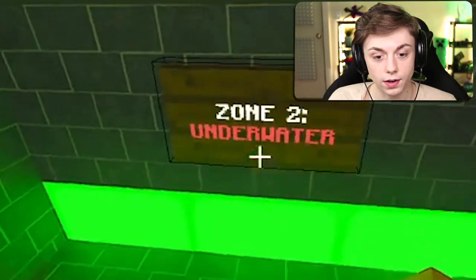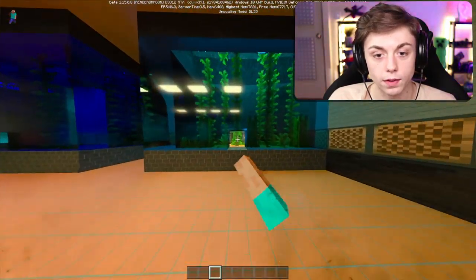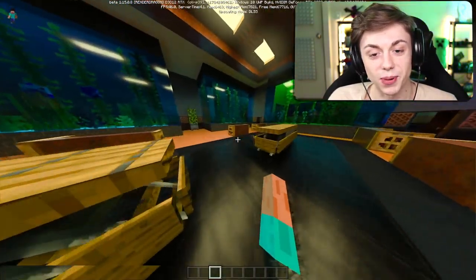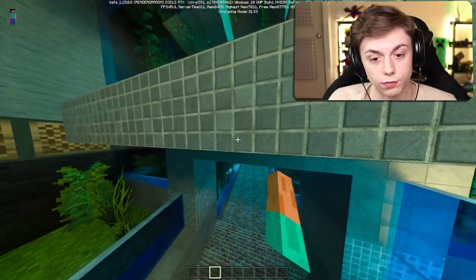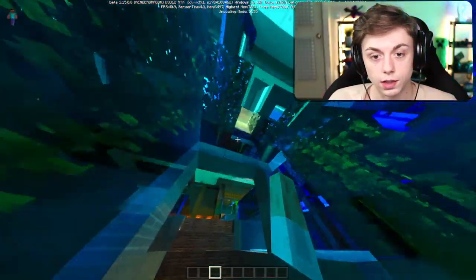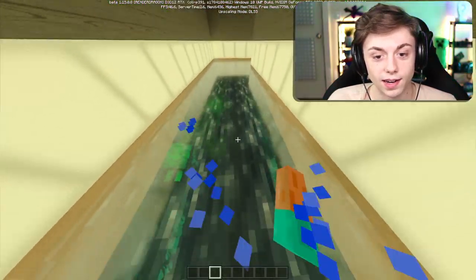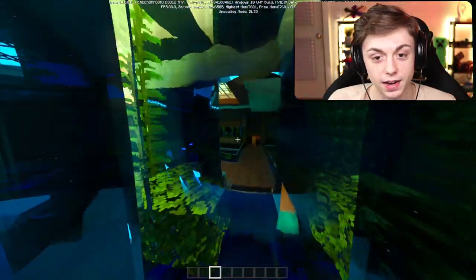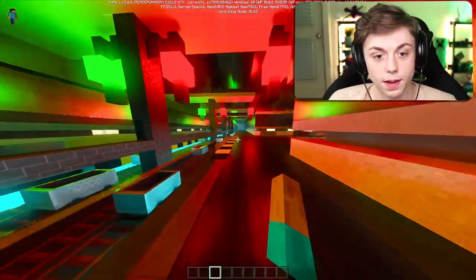Let's see what else this map has — underwater. This is like an aquarium. I'm flooding the place! I'm gonna pretend like I didn't do anything. Such a beautiful world. The aquarium is looking lit. This one has natural light coming through the top. What about over here? This is like a subway — look at all these mine carts. I'm hopping in.